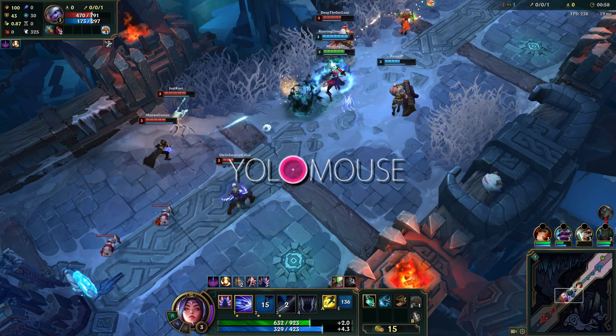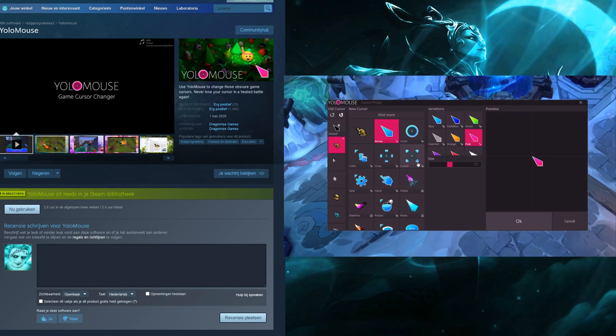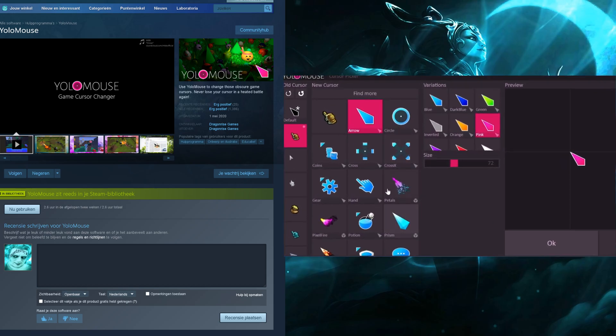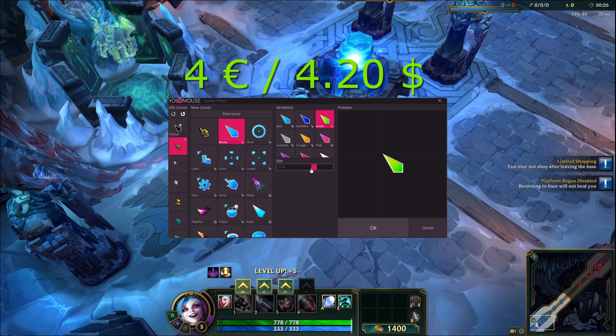But then I stumbled upon a game changer: Yolo Mouse. Yolo Mouse is a program available on Steam that lets you customize your mouse cursor. You can change its colors and scale, making it more visible and distinct in the heat of a battle. What's even more impressive is that this program has been around for about 6 years and still works flawlessly. Plus, it's quite affordable — priced at just around 4 euros.